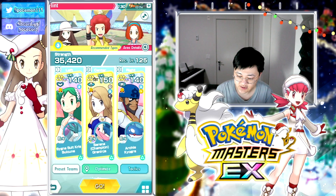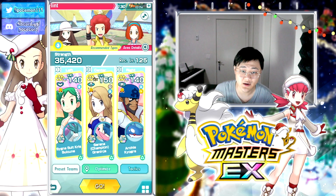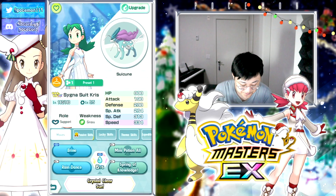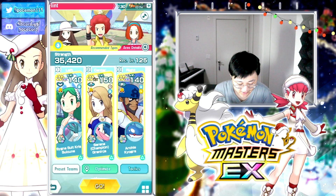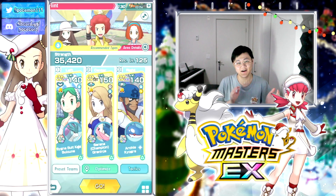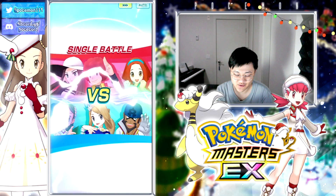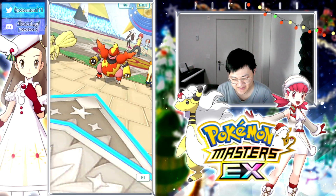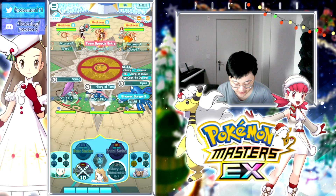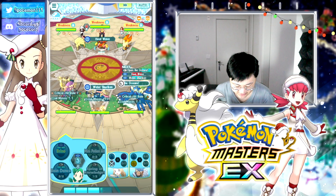Her setup should be relatively easy - just max out her special attack with Kris over here and debuff the opponent. So let's go with Sygna Suit Kris, who has a master passive, and also Archie & Kyogre who also has a massive passive, and obviously Serena herself has another massive passive that buffs special attack. That's just ridiculous - triple water type master fairs with the master passive in play. She also has the buddy move for water rebuff on top of everything else.